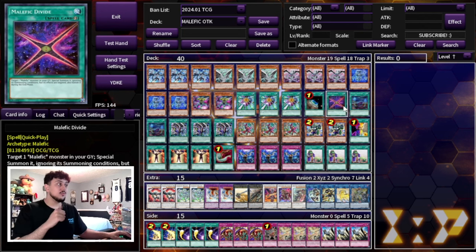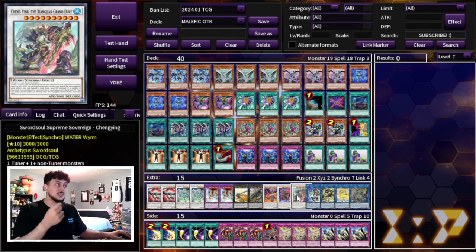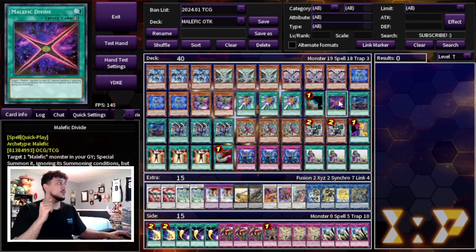We're playing one Malefic Divide. It's really powerful — you target a Malefic Monster in your graveyard, special summon it ignoring summoning conditions, and it banishes during the end phase, but that doesn't matter. It's really cool in the battle phase: if you used Parallel Gear plus a Stardust to make a level 10 synchro like Baron de Fleur, you can activate Malefic Divide in your battle phase to summon back your Stardust Dragon and push for more damage.